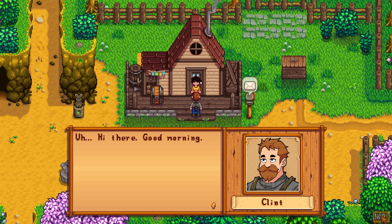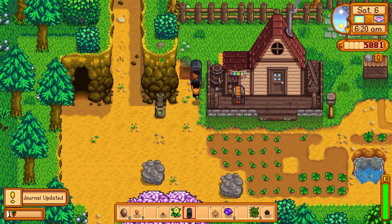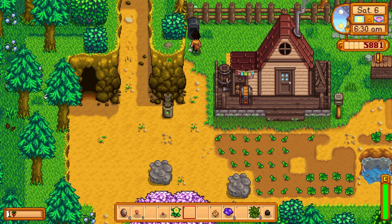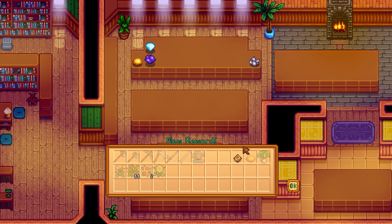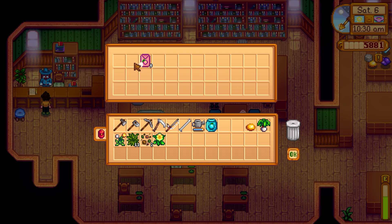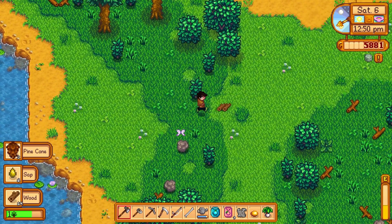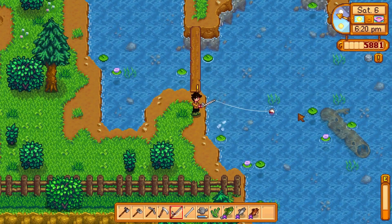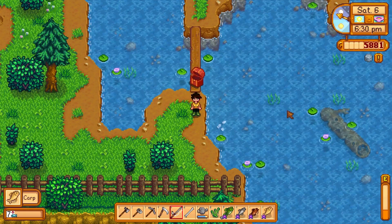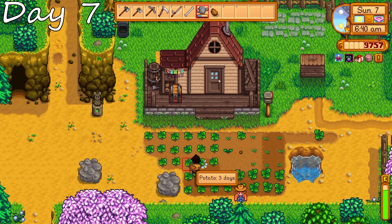Clint stops by to give us the furnace recipe, and we make one to start. You'll see me move furnaces around a lot — just trying to get the layout of this farm. There's not even a greenhouse on this farm, so it's pretty tough. We also get lucky with an ancient seed and grab that recipe very quickly. We spend some time chopping down trees — good thing they auto-grow back or this would be deforestation. We throw the ancient seed down, water everything else, and fish as our primary income source. We get lucky with a little iron ore and finish the night fishing.